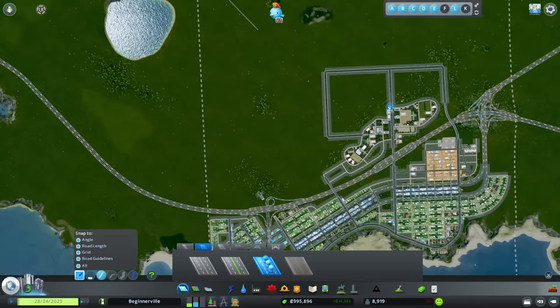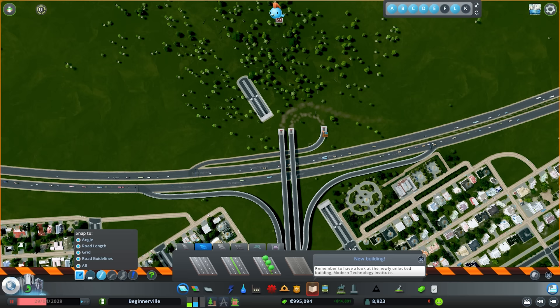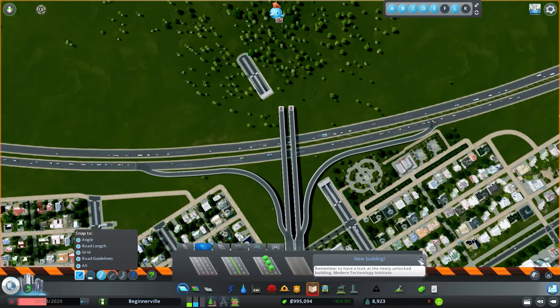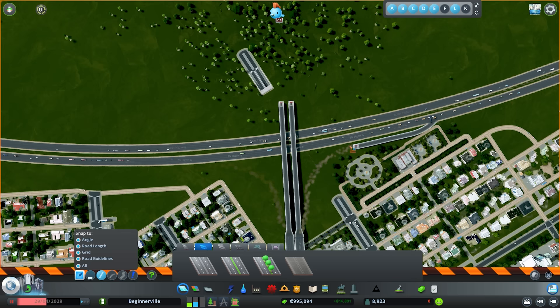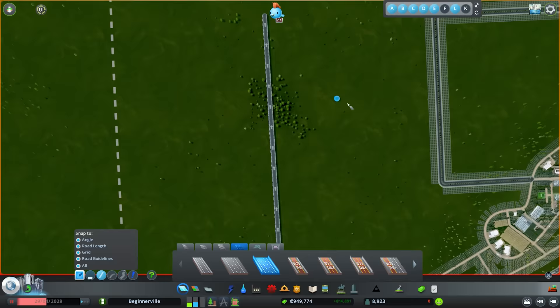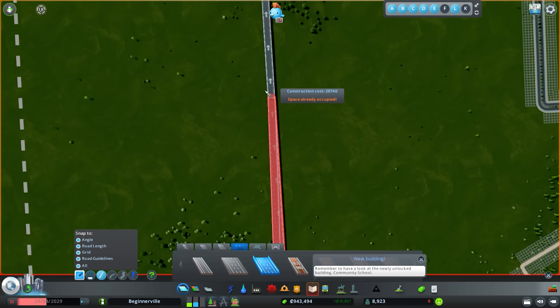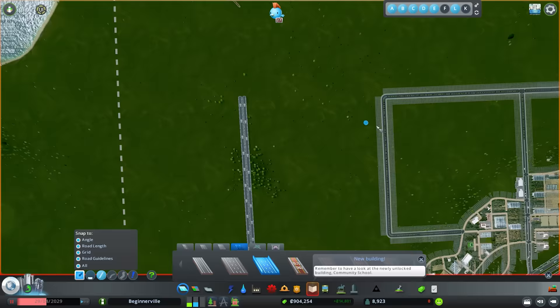Smart traffic management means planning for expansion. I'll align our grid with the existing highway and upgrade this trumpet interchange. I'm going to show you an easy way to build a vanilla partial cloverleaf interchange — it takes a few more steps than the trumpet but still comes out looking good. We'll start by placing highway ramps in the freeform tool, making sure they face the right direction and are parallel with the highway.